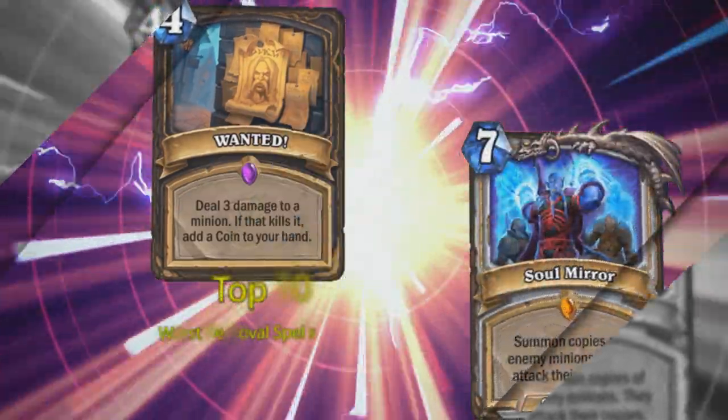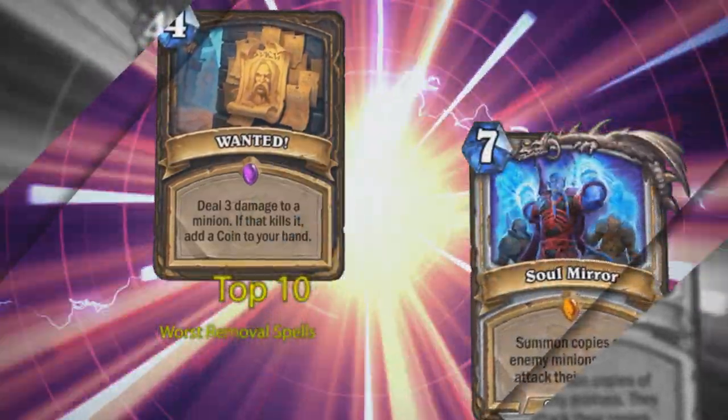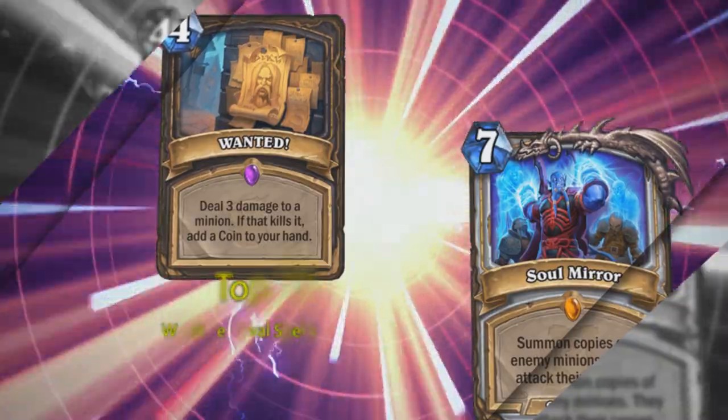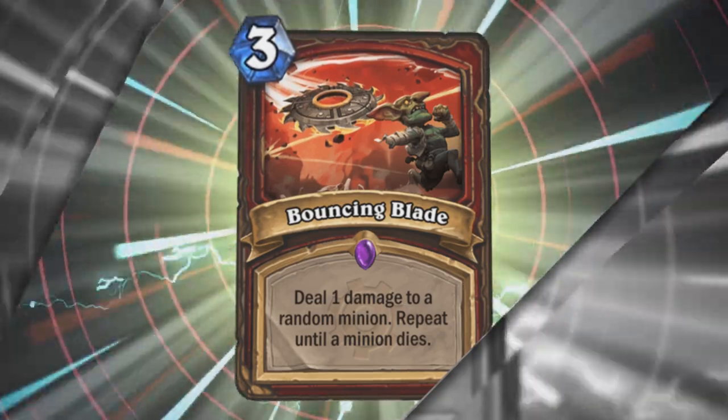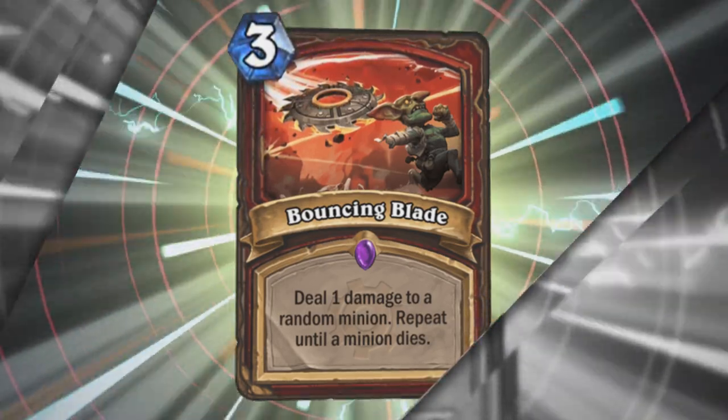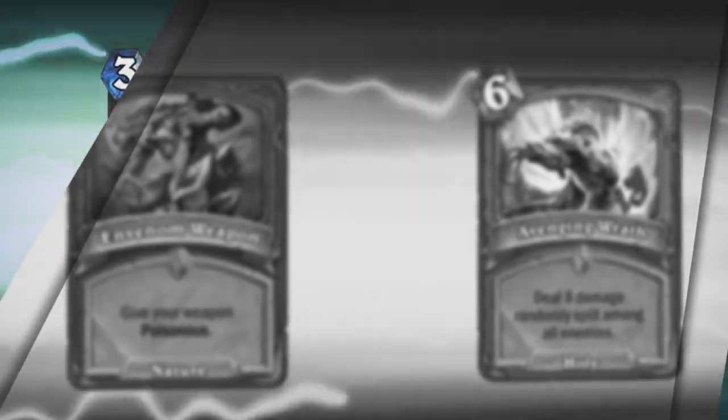Spells in Hearthstone are a type of card which can only be played during your turn and usually don't summon a minion. One of the most common effects they can have is dealing damage, destroying, or otherwise removing enemy minions from the battlefield. For the purposes of this video, we'll only be going over the top 10 worst spells which could act as removal, which aren't minion buffs or minion summoning spells.